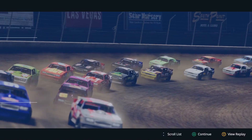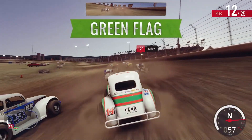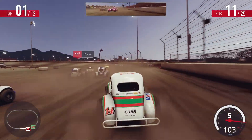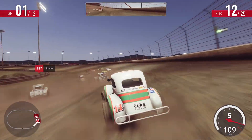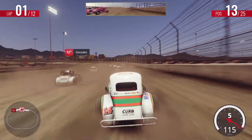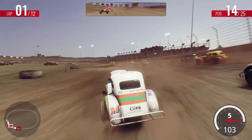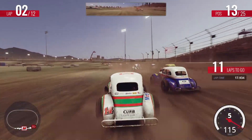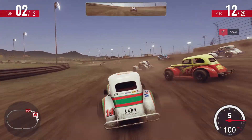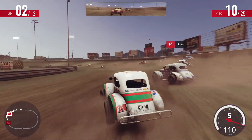Let's try a car I haven't driven in a while — the Legends car. Holy cow, I forgot how wide the power-to-weight ratio is in this thing. Starting P12. Let's see if we can pass some cars and keep this rocket ship underneath us. Feels like it's understeering a bit much, going to tune that out — doesn't really touch the setup at all.